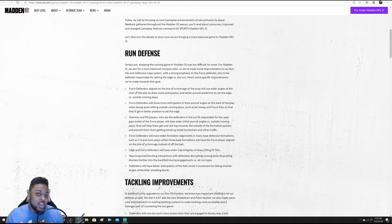If this works the way it's intended, you should definitely see a decrease in outside play success. Force defenders will also show more anticipation in their pursuit angles when facing quick-hitting outside running plays such as jet sweep and touch pass, so they'll get in better positions to set the edge. This is basically saying that when you call those plays like jet sweeps or gadget plays where you have Tyreek Hill handling the ball, it's going to make defenders react with predictions to get to those ball carriers.